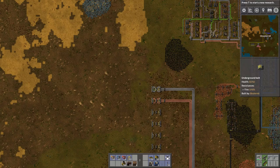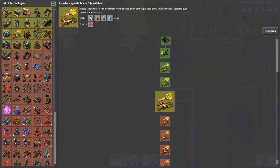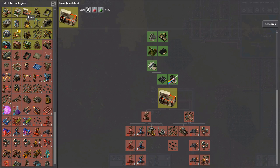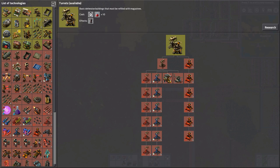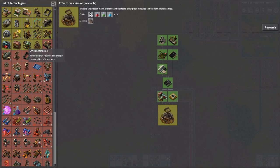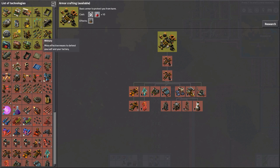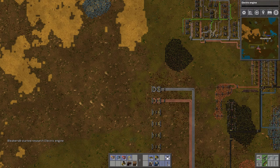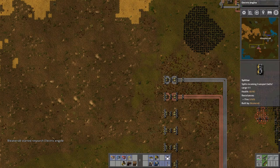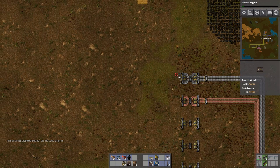I accidentally canceled my next research. Looking at options — laser, efficiency modules, not really going to use those yet. Here we go: electric engine — perfect, let's research that. So let's start with iron gears first and extend out our bus here a little bit.